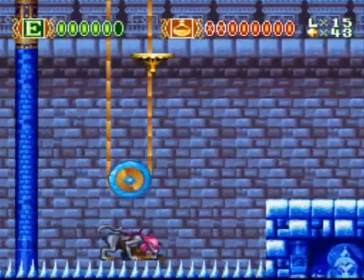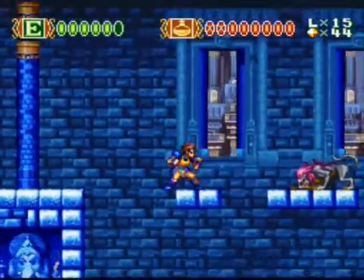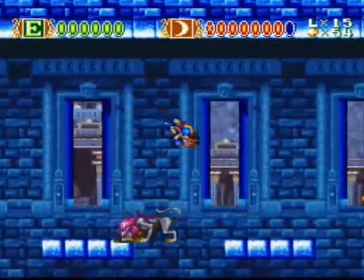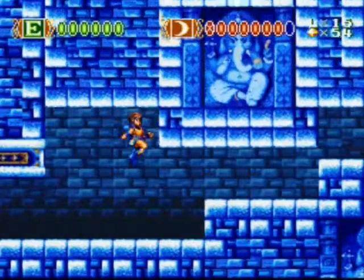Kinda messed up right there. I use the beam to stall so I don't fall on the line or thing. Those things are annoying — they take so many hits to kill. And now your classic fall on the ceiling.